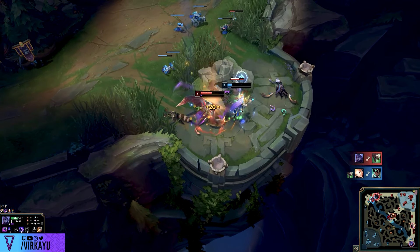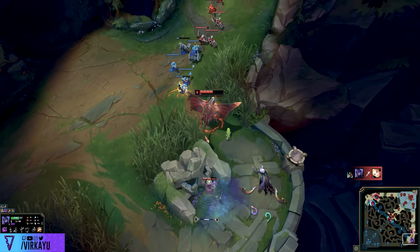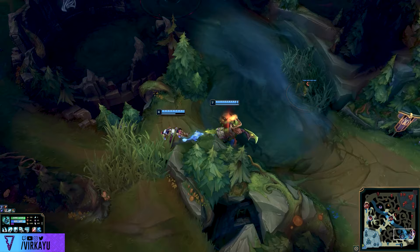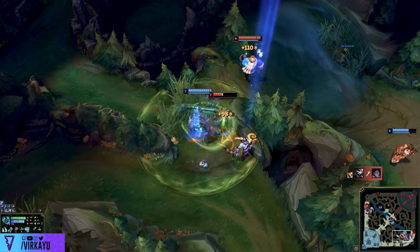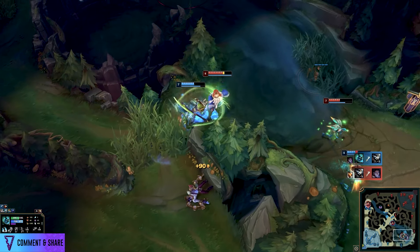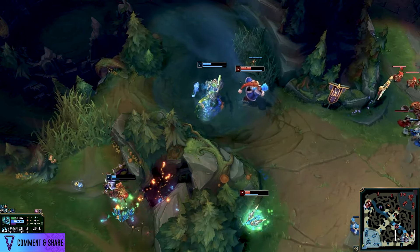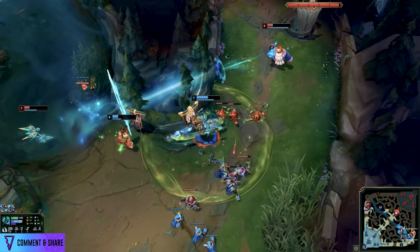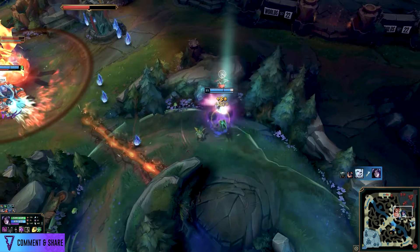Fighters are not always the best 5v5 depending on the specific champion you choose, but all of them love to skirmish and obviously fight. When they're ahead, they have burst. When they're behind, they have tankiness. They're sort of masters of everything — when super far ahead, they act as assassins; when far behind and building safe and tanky, they become pseudo-tanks. They provide a lot of utility with their slows, CC, and skirmishing when behind — but the snowball is what we want.